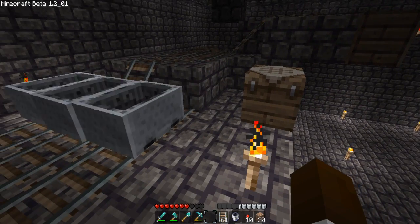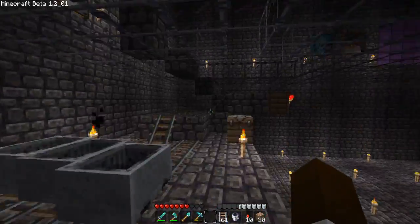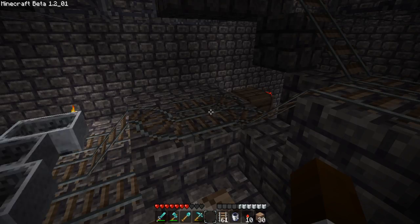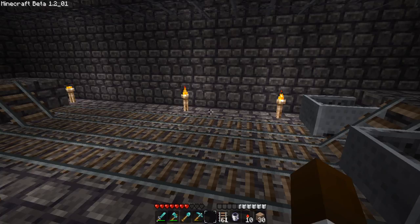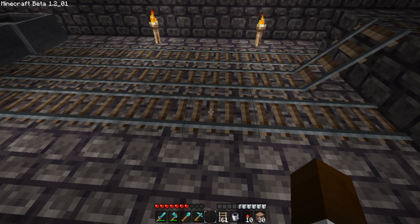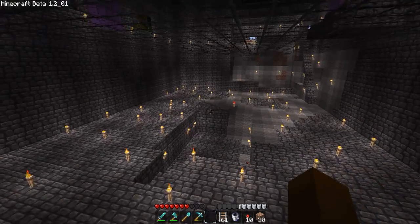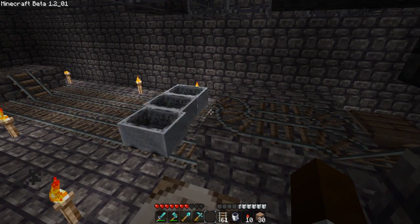Welcome back to episode seven. We're building the smart booster. In the last episode things sort of fell apart and I wanted to figure out why this wasn't working. By the way, we have a new texture pack — don't be intimidated by it. I really like it because of the contrast between cobblestone, wood, and track. It's the L texture pack and I'll put a link to it in the description below.